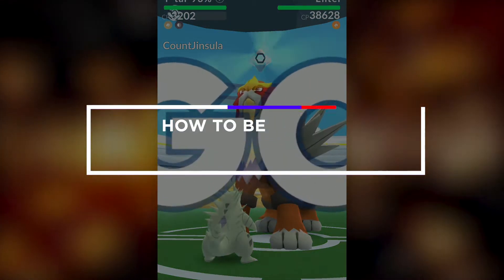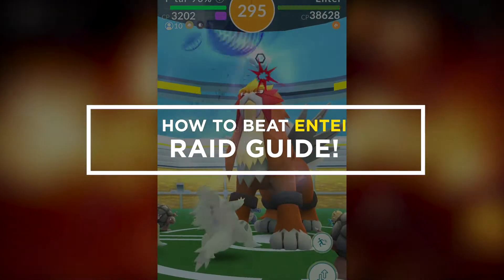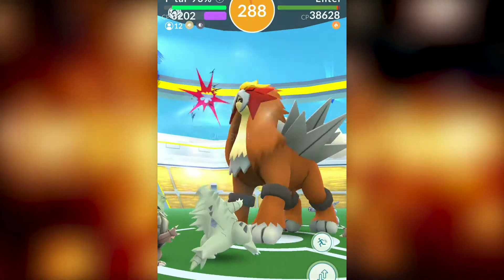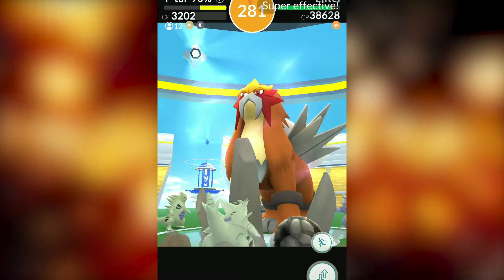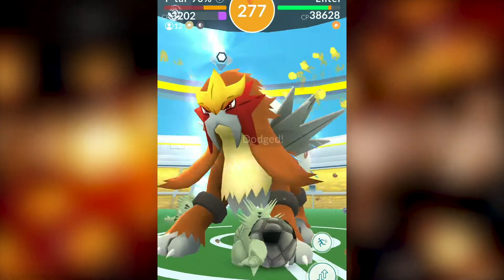If you're watching this video then that means Entei has returned to raid battles, and this legendary fire type Pokémon is absolutely one of the best fire types that you can have, so you will not want to miss out on this raid boss while it is out in raids. Entei can also be shiny, making it a really powerful trade piece — you will not want to miss out on getting a shiny Entei.